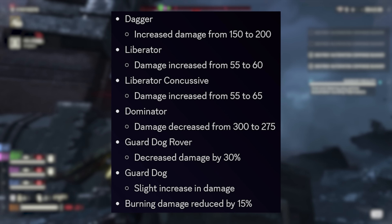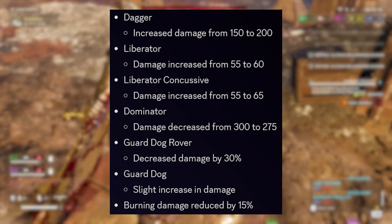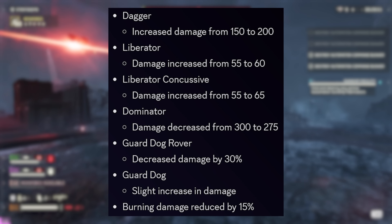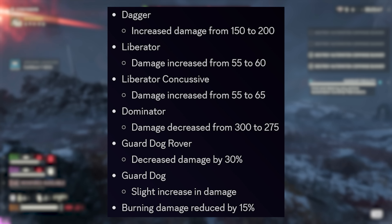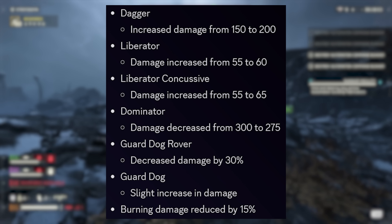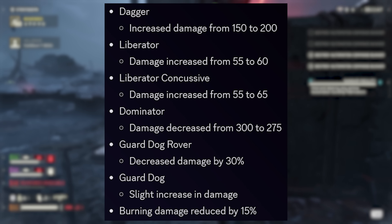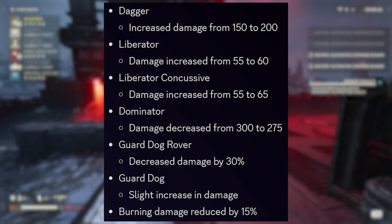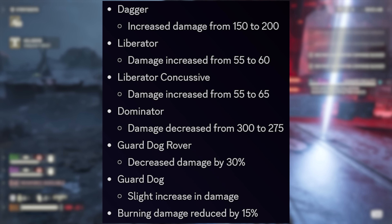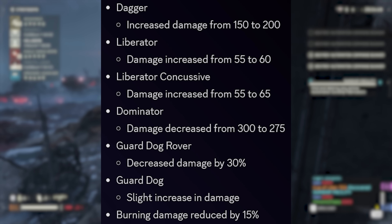The Dagger picks up a big damage buff from 150 up to 200. The Liberator goes from 55 to 60 damage — a small buff. The Liberator Concussive goes from 55 up to 65 damage. The Dominator decreases from 300 down to 275 damage. Big changes for the Guard Dog Rover — the laser version — its damage decreased by a whopping 30%, which is a massive change, while the AR variant standard Guard Dog picked up slightly more damage. I always pick the Rover on bug missions to thin out the herds, and a 30% nerf is a tremendous reduction.